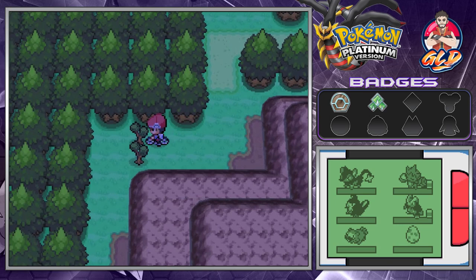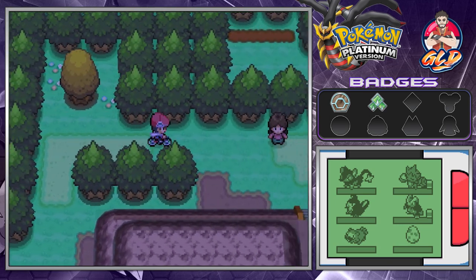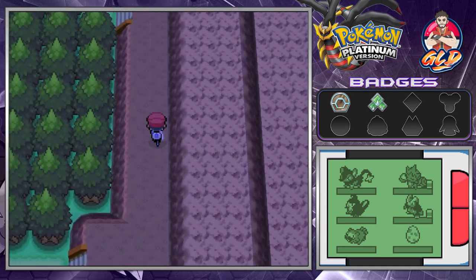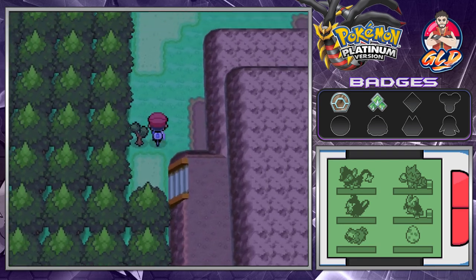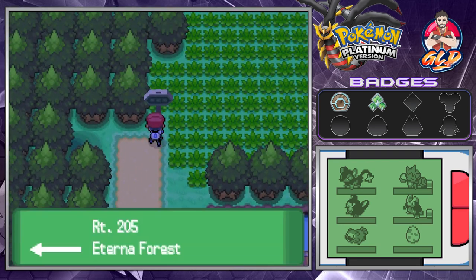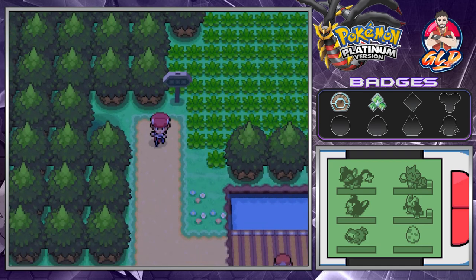This leads you straight back to Route 205 and Route 204, before you hit the Eterna Forest. The next place we have to go is the cycling road, but there's a little something I want to do first — we're going back into the Eterna Forest.